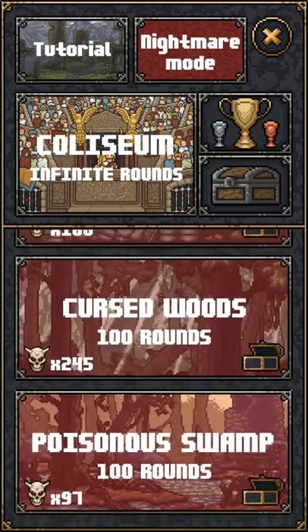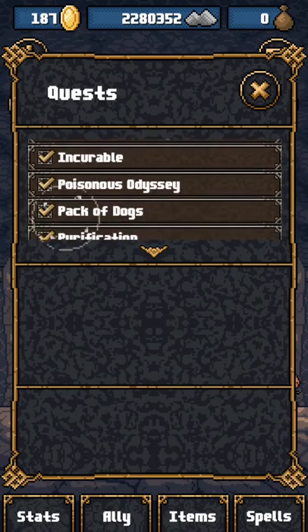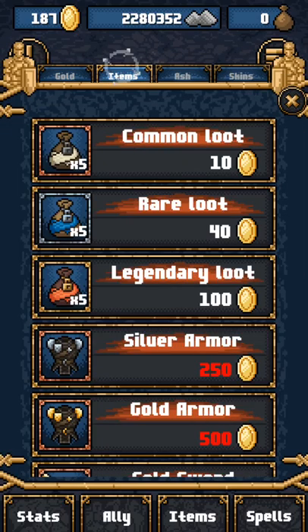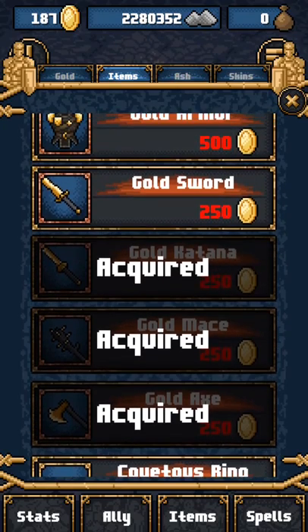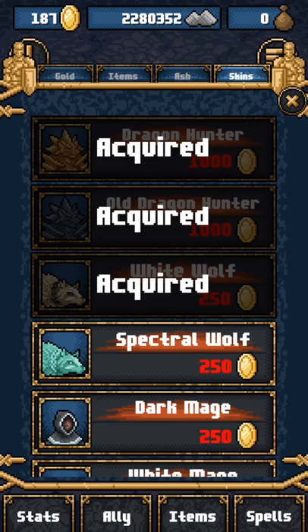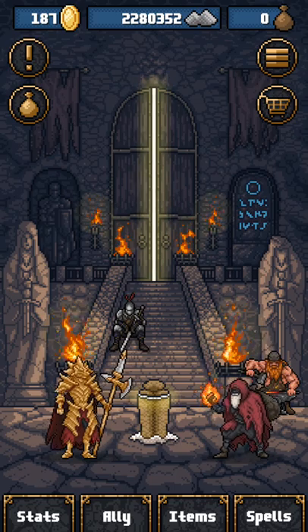No new map, no new crest, no new arms. As you can see, they've taken away the Halloween loot bags already. Nothing else in there.